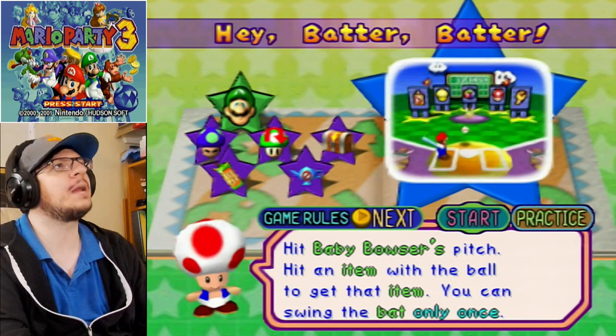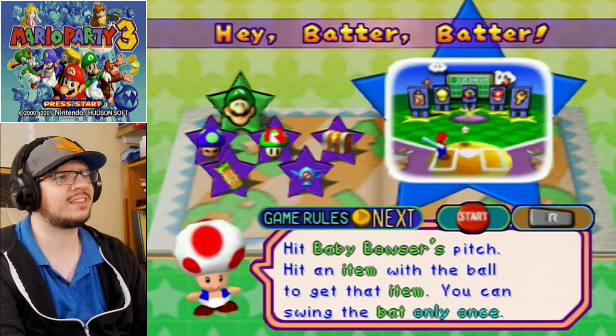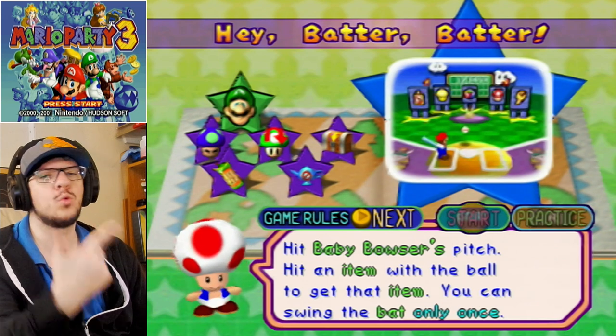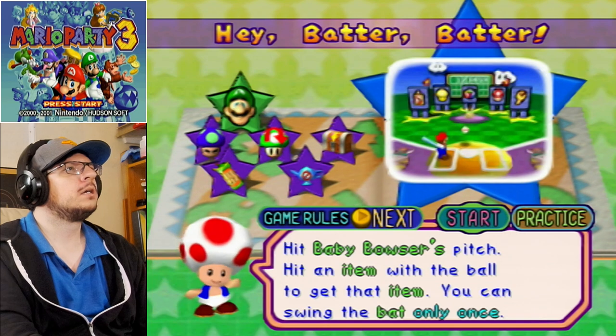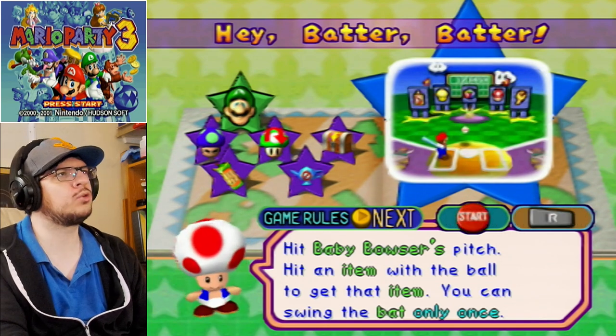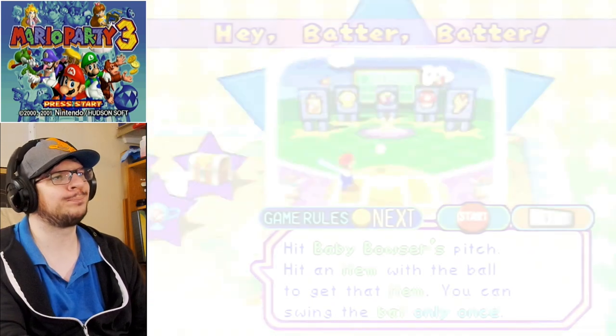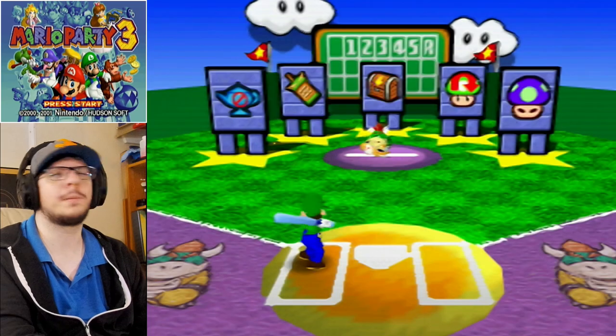Hey, battle battle! Hit Baby Bowser's pitch. Hit an item with the ball to get that item — you can swing the bat only once. Okay, poison mushroom or curse mushroom, reverse mushroom, plunder chest, Bowser thorn, and lucky lamp. I forgot to read the rest of it. Oh my god. Let's see — go for reverse mushroom. Here we go.